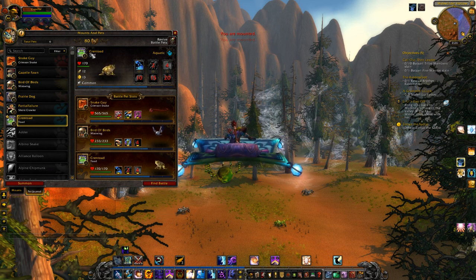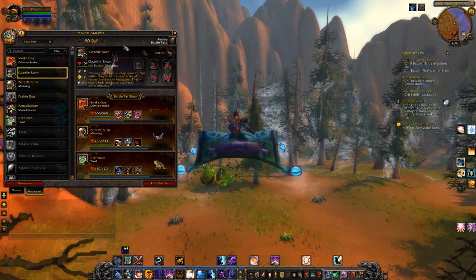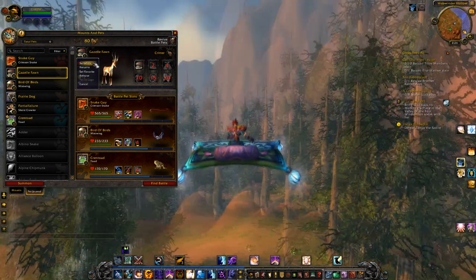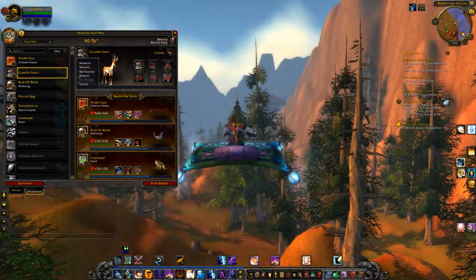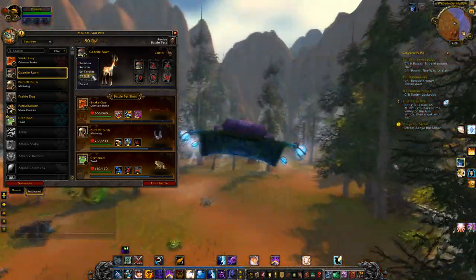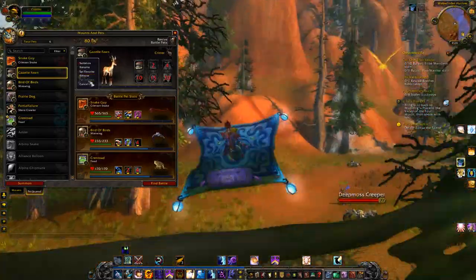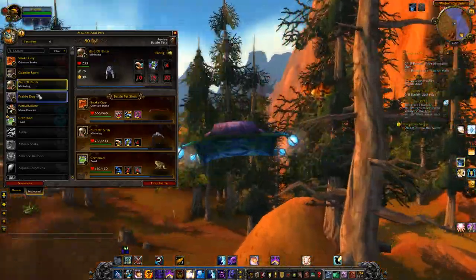If you want to rename a pet, you can go over here, select which pet you want, and it will appear in the top right corner. You can right-click and summon it out to have it with you in the game. You can rename that pet. You can set it as a favorite and it gives it a little star thing — I have no idea what that actually does, it probably makes them appear first or something. You can release them, or put them in a cage and sell them on the auction house. So that's pretty cool.